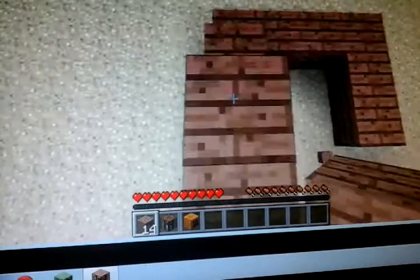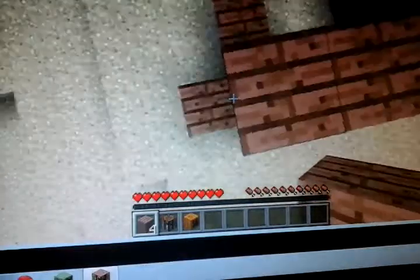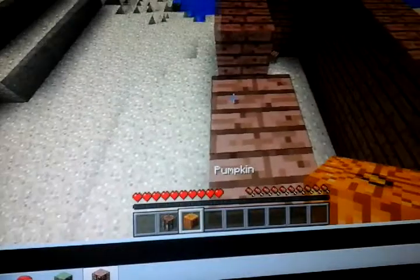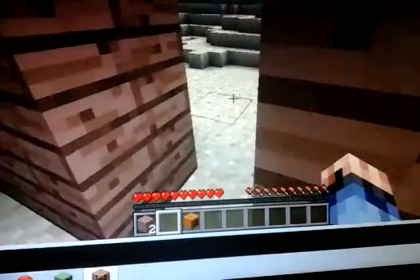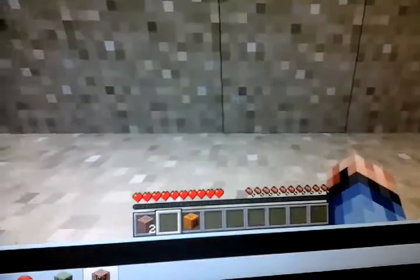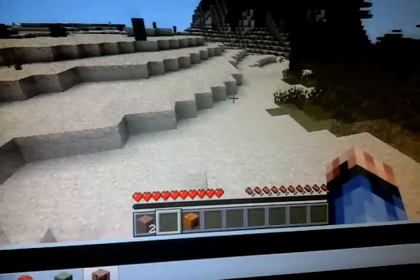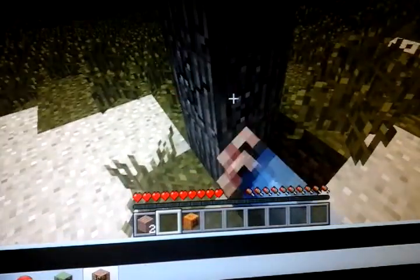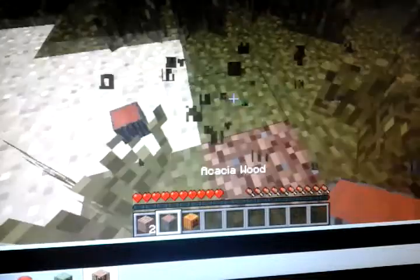We might need more wood. What you could do instead - if you don't have wood - we'll need a lot more wood. We need a door, a chest, some sticks, and also we need some swords and stuff.